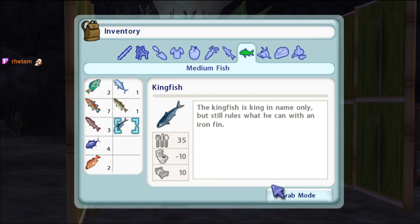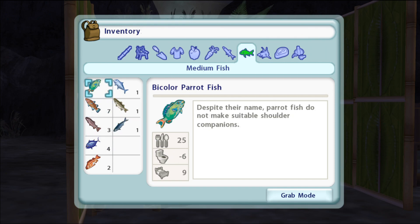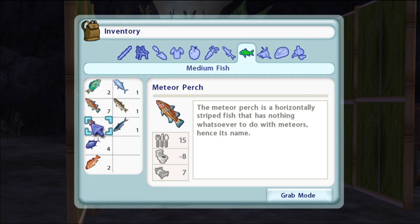Kingfish - the kingfish is king in name only but still rules what he can with an iron fin. Canary rockfish - these fish are commonly used in underwater coal mines to warn of impending danger. I could sit here and just read the descriptions of everything - there's so many fish, fruits and veggies that just have fun descriptions, I swear. Meteor perch - the meteor perch is a horizontally striped fish that has nothing whatsoever to do with meteors, hence its name.